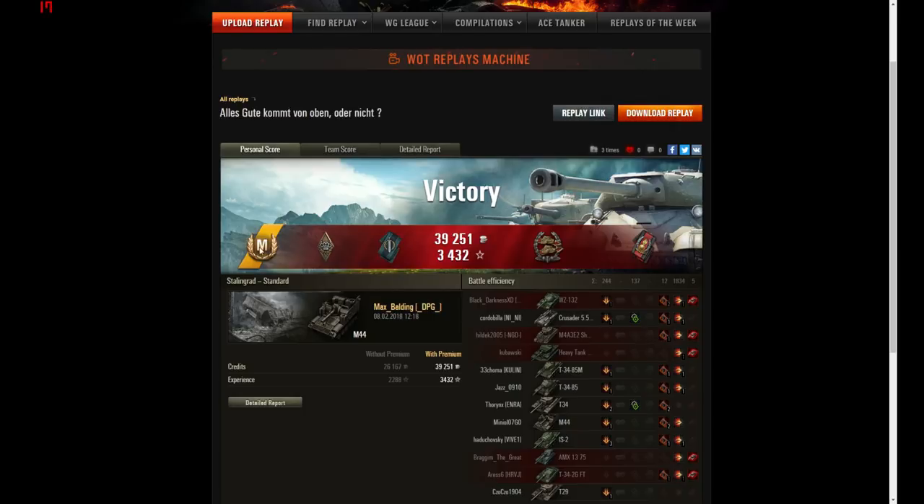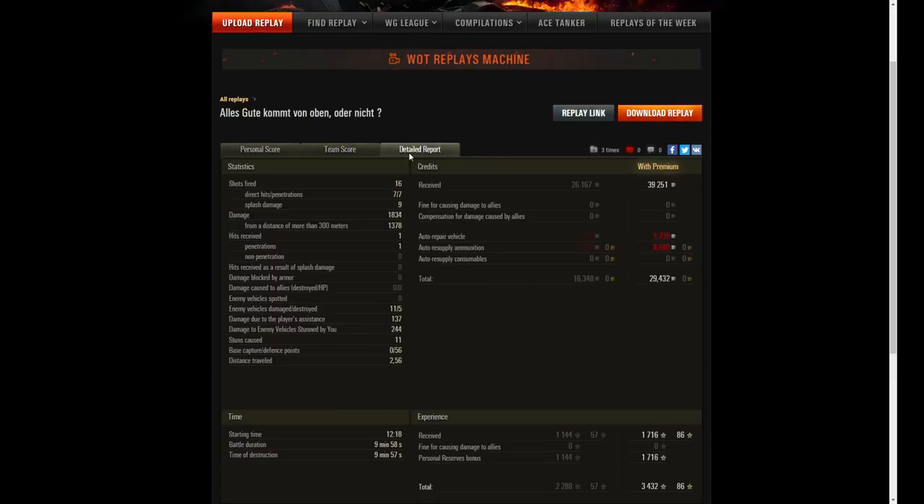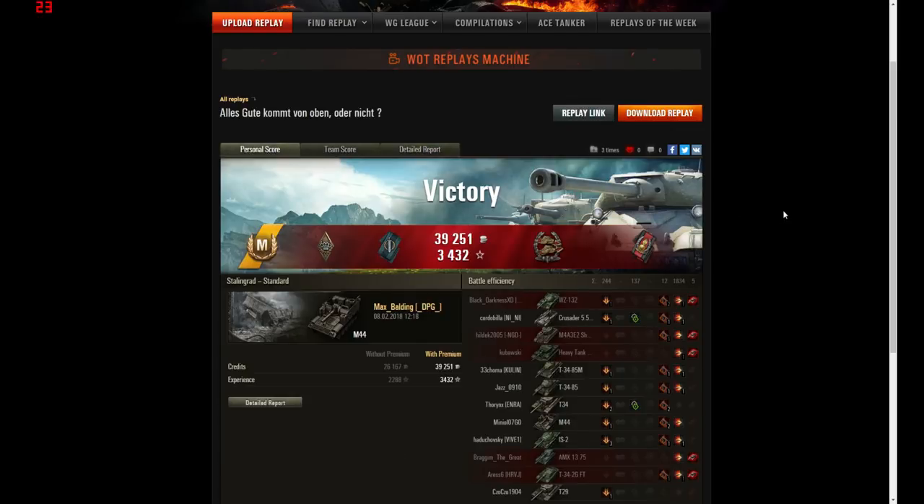He finished with 1,834 damage, five kills, and 1,144 base XP. He fired 16 shots, hit seven, did damage with seven, and got nine splash hits. He took one hit — an artillery shot that surprisingly penetrated him. Only 244 stun assist damage but got cap reset points. Nearly 30,000 credits profit with personal reserves running and 3,400 experience. A really nicely played game from Max that supported his team towards a very unlikely victory.